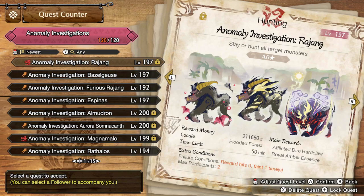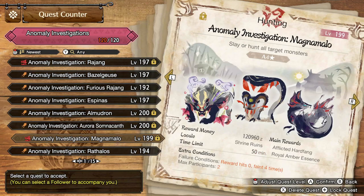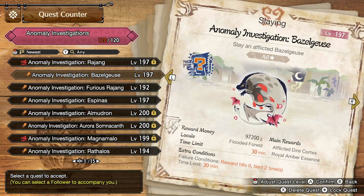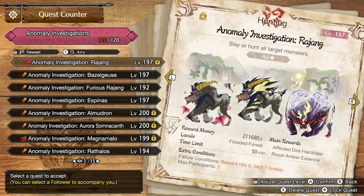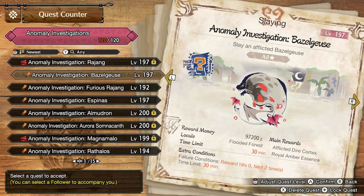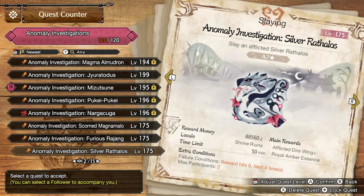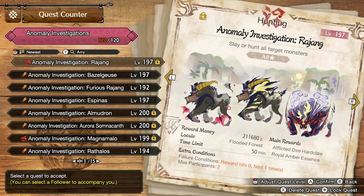There are also extra conditions at the bottom of these quests. Sometimes these are positive for the hunter, and sometimes negative. For example, this one has a condition of feint four times so you get an extra cart. However, it also has max participants two, meaning you can only bring one other online hunter. You can still bring followers with you on any of these quests by simply pressing X and selecting your followers if you're playing solo. This tougher example has Scorn Magnamalo, Furious Rajang, and Afflicted Rajang — with failure conditions of reward hitting zero or fainting once, max participants two, and a 30-minute time limit. Any negative condition will actually increase the amount of anomaly rank you get from completing the quest.